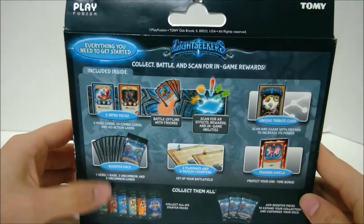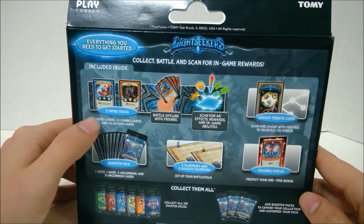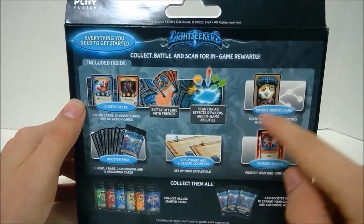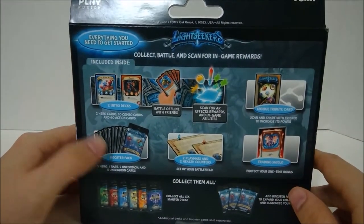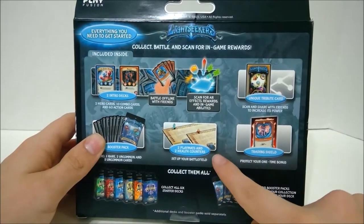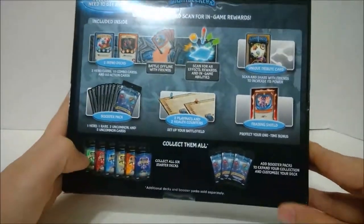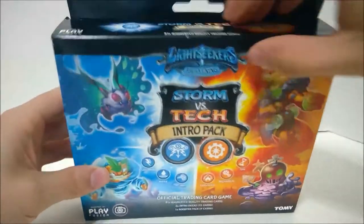On the back you can see everything you get inside: two intro decks, two hero cards, 10 combo cards, 60 action cards. You can battle offline, scan in-game, and you get your unique tribute card. You get one booster pack, two play mats, two health counters, and one trading shield to protect their cards from being scanned.